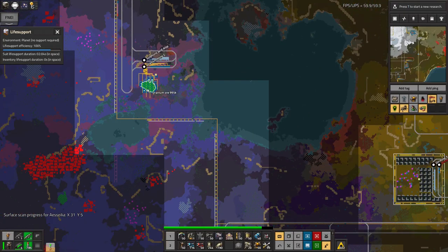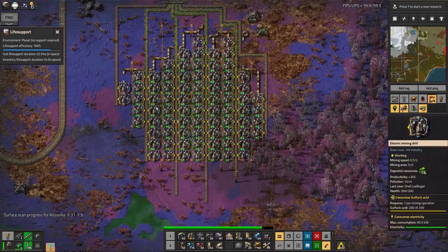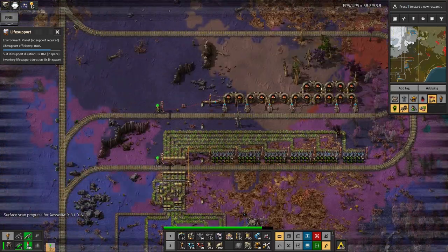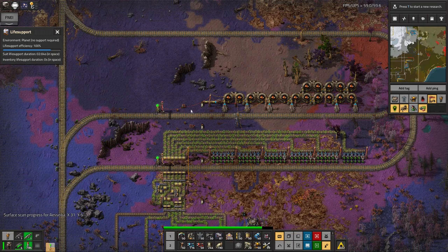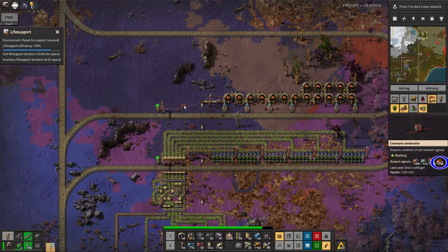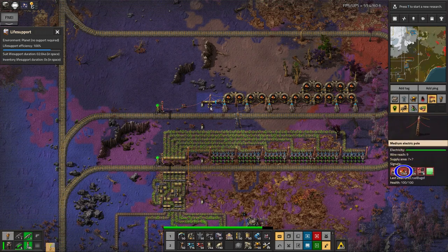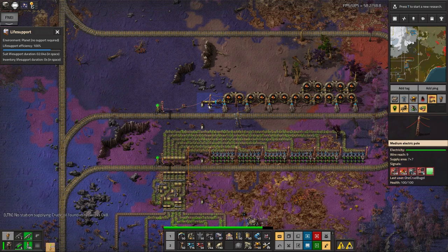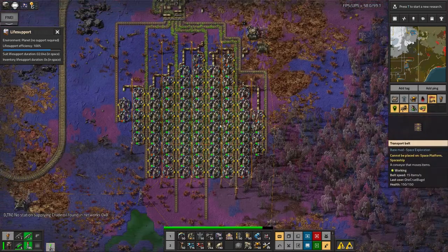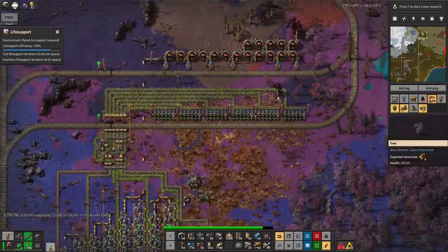I captured this uranium patch down here in an earlier episode, so I've finally come down and built a mine across the top of it. We're bringing in sulfuric acid by train here, it's getting dropped into these tanks - it's working nicely. We're storing at least 100,000 of it, maybe 230,000, and that's all being pumped down to the miners which are flowing into the station.